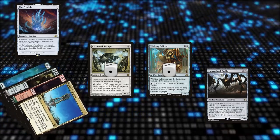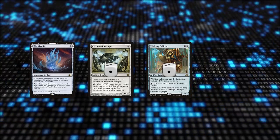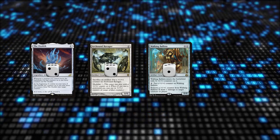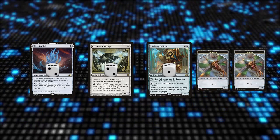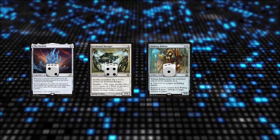First, cast Hangerback Walker for X equals 2. Sacrifice Walker to Ravager, adding a counter to Ravager, two counters to Ozolith, and creating two Thopters. Sacrifice the Thopters to Ravager, adding two more counters to it. Ravager now has four counters.